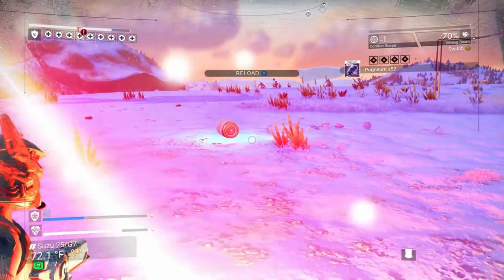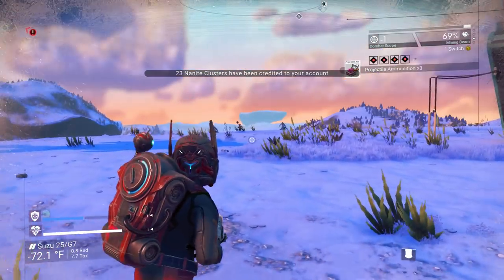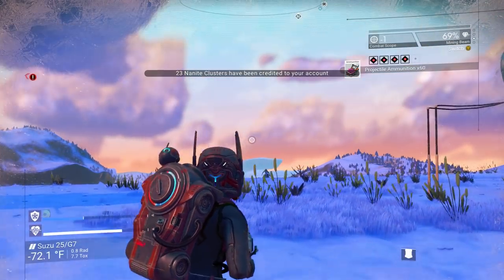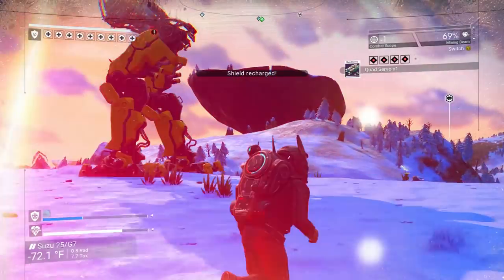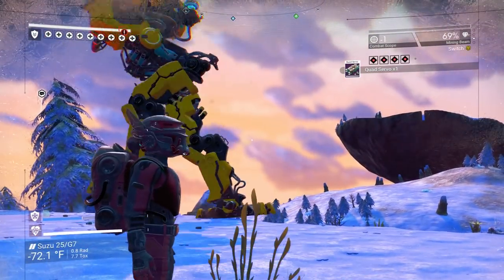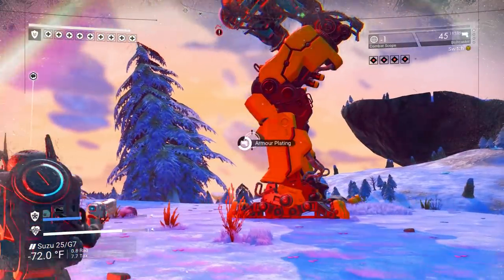If you want any of the supplies, you should get these. Watch — up in the right-hand corner I will get ammunition. I'll get pugite, which is a material you can only get from sentinels. And I get a quad servo from the four-legged sentinels.